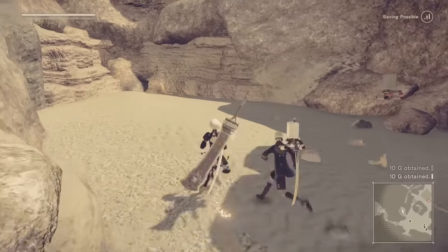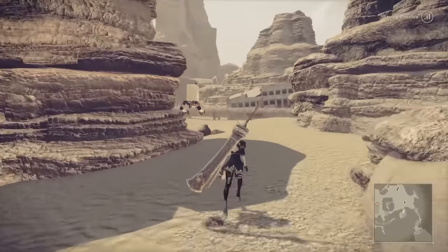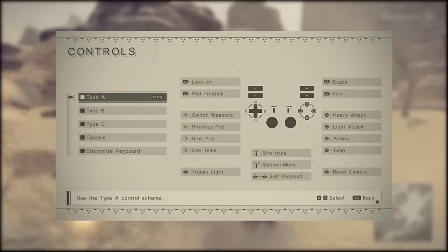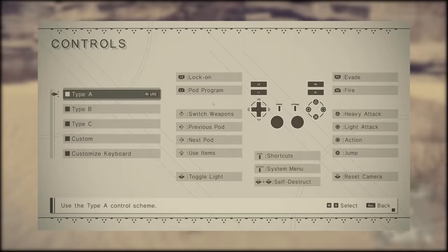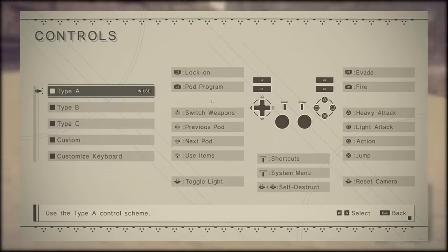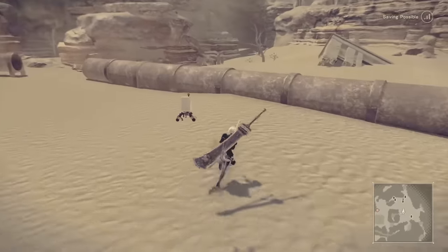Even if you do use DS4 Windows, you'll still be getting Xbox button prompts, so this is sort of a problem. That's why you'll want to use DS4 Button Prompts by HereWeGo, which will replace all the Xbox button prompts with PlayStation icons. That way you won't be converting Xbox button inputs in your head while using a PlayStation controller. That said, this game is by far best played with a controller.